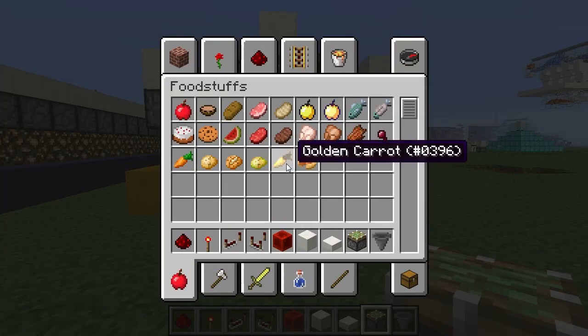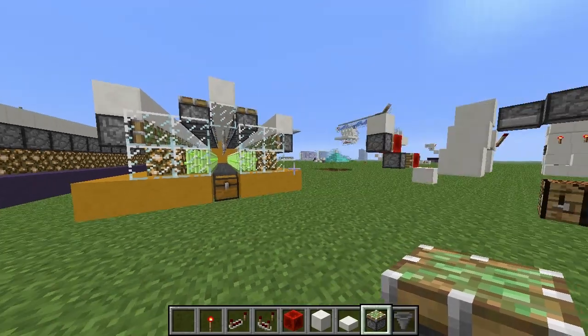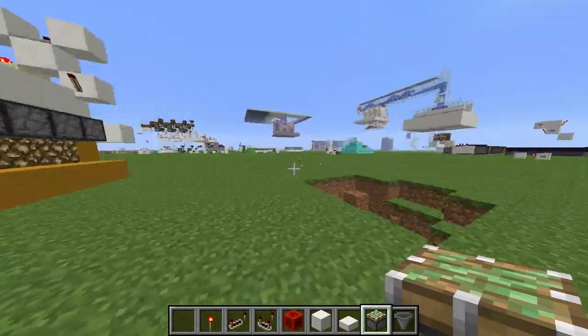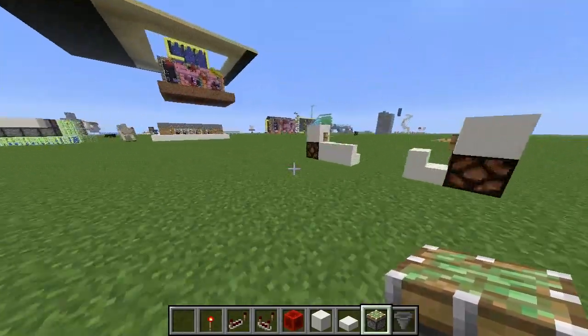Using the same principle, I can just take a golden carrot here, put it on my bar, and I get a speed potion. It's very very potent — it's like effect level 100 or something — I'm very very fast, as you can see.